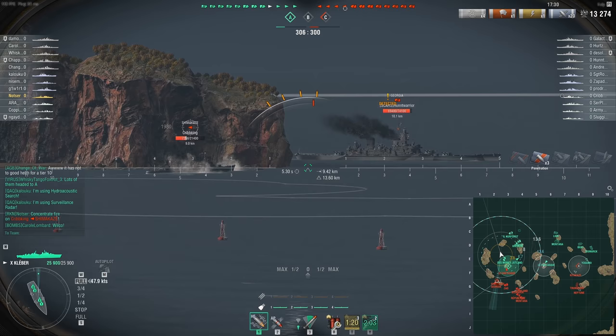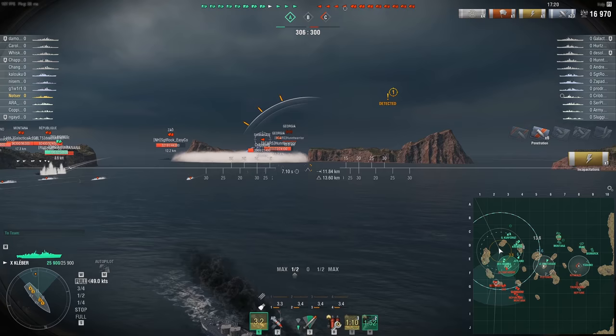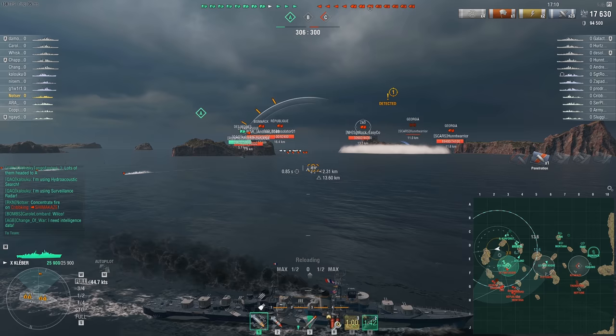The opener only really works if you play correctly after the initial spawn. You could try and hunker down — we get 3,300 there — but hunkering down is probably not going to work out in your favor. I think the Shima is going to get out without us killing him.